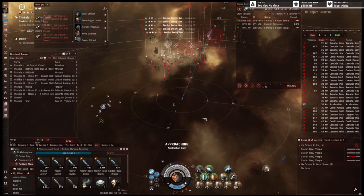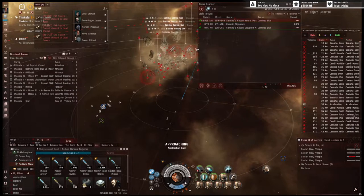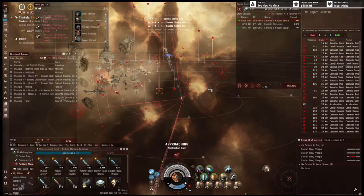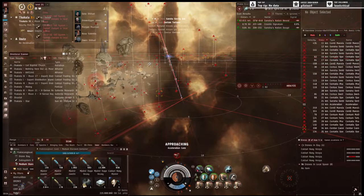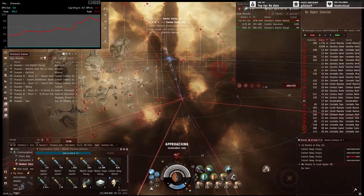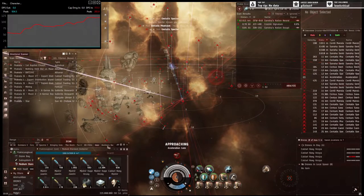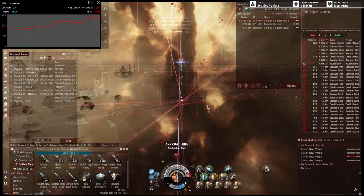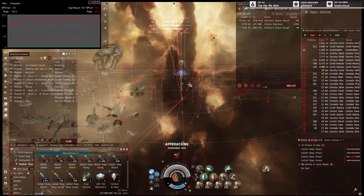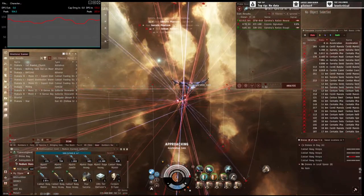I'm doing a Sancha 5 out of 10, called Sancha's Nation Neural something. If you click warp to it and it says 5 out of 10, that's the correct one. You need heaps of tank for this, because the last room does a lot of damage. Sometimes I have to overheat my modules. I don't have a crystal set, so I don't have a bonus on my repping, but I can tank a bunch. I can look up the fit later and link it in the description.